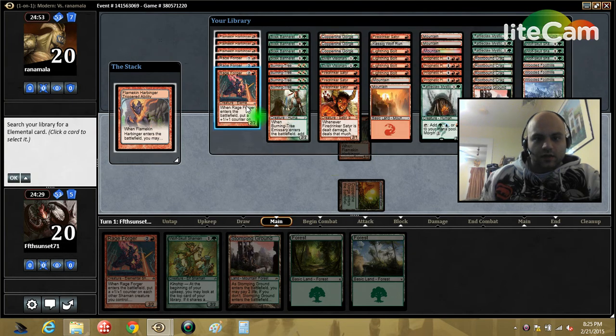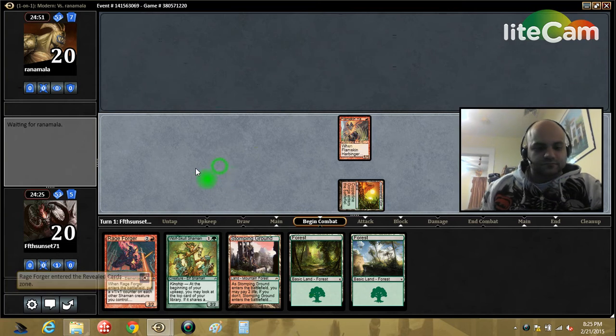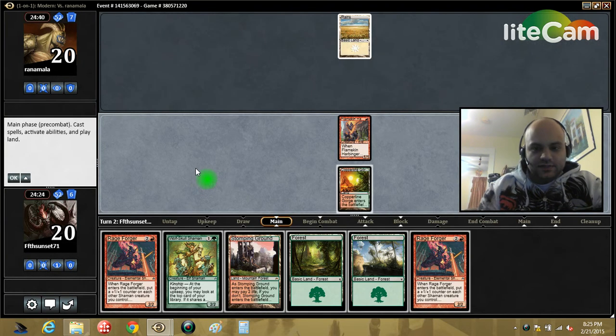Let's get another Forger on top. At least we can play one, two, three on our turns here. Curve out a little bit.